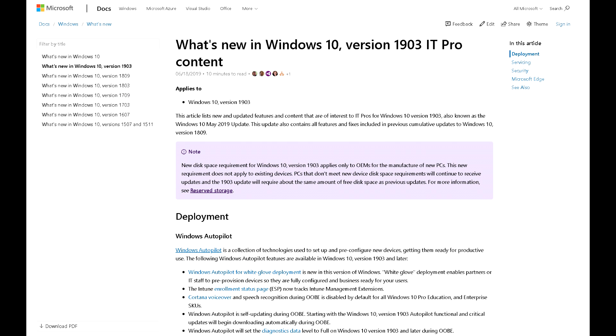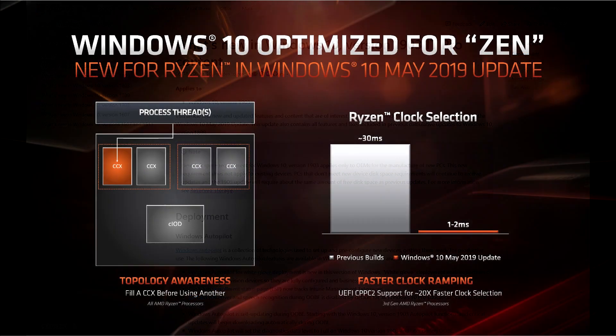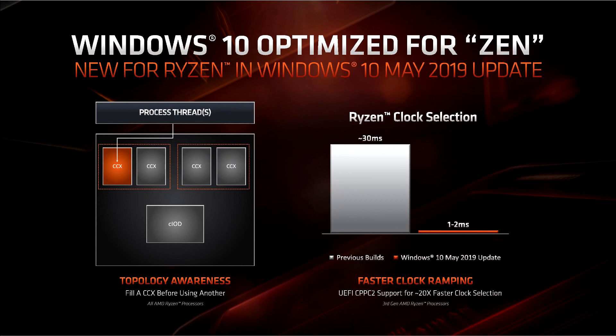I'm a bit late to the party in regards to this topic, but when real life gets in the way you can't really help it unfortunately. But I finally got around to doing the update and I was curious about its impacts on a first gen Ryzen system, as I had heard it had made many positive impacts on gaming scenarios and synthetic benchmarks. The 1903 update supposedly has scheduler optimizations included in it to make the operating system CCX aware.